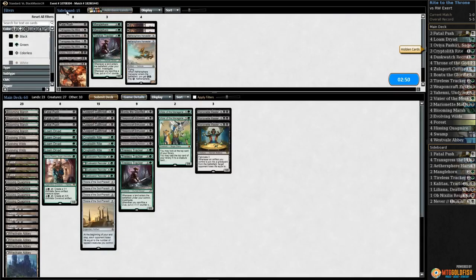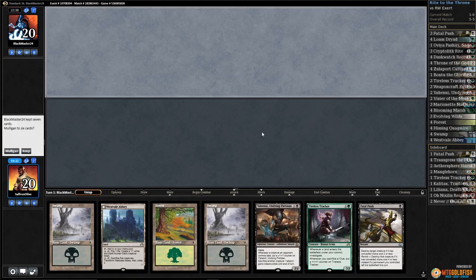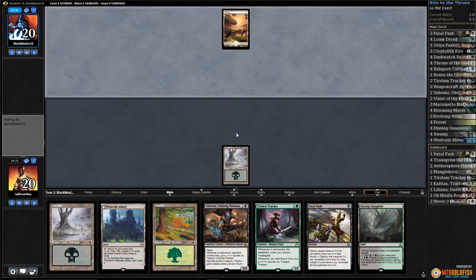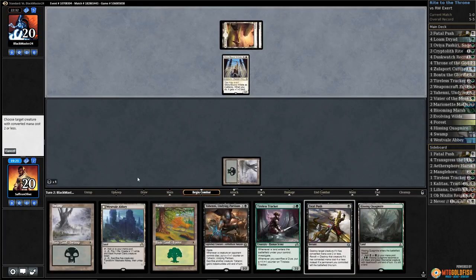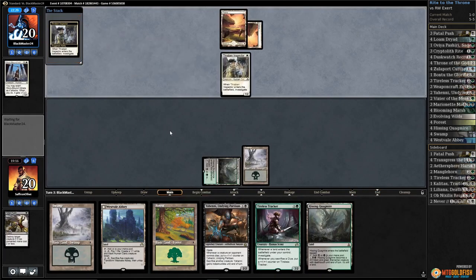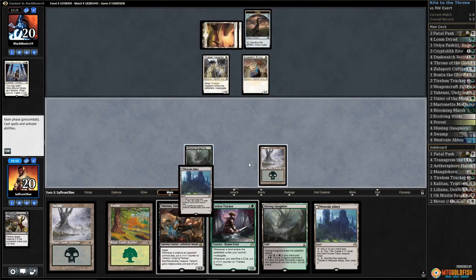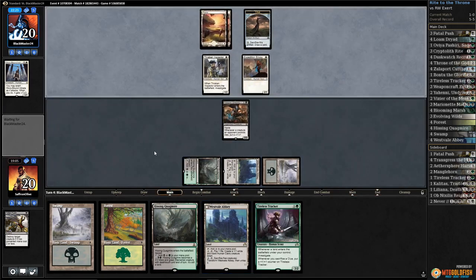Green-black Throne — that is just how we drew it up. Bring in Fatal Push, go down an Avaya. We're on the draw. Lead on Swamp, leave up Fatal Push. Opponent plays planes, definitely killing Glory-Bound Initiate. Hissing Quagmire go. Thorabon Inspector for our opponent, gets a Clue, and Expedition Envoy. Play the Abbey, play Yahani, pass the turn — Tracker is better next turn when we make a Clue. Opponent has Always Watching, we're a smidge land flooded, and we'll take 5 down to 15.